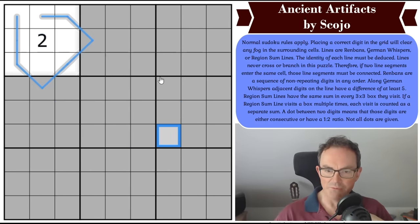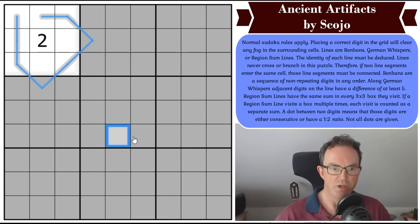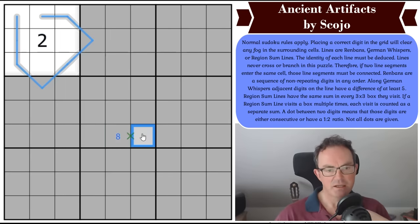There is one more rule: a dot between two digits means those digits are either consecutive or have a one-to-two ratio. Not all dots are given. So if this is an eight, the adjacent cell could be four — because four and eight are in a one-to-two ratio — but it could also be seven or nine, because those are consecutive with eight. That's how dots work.